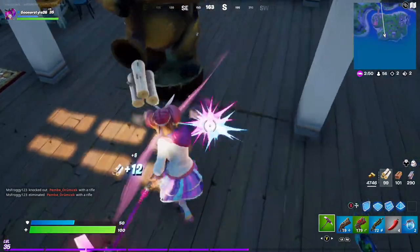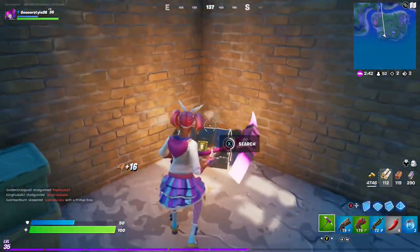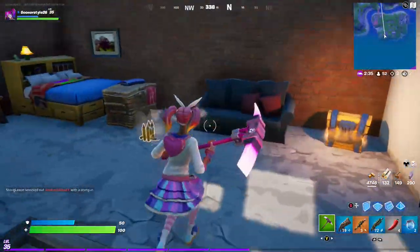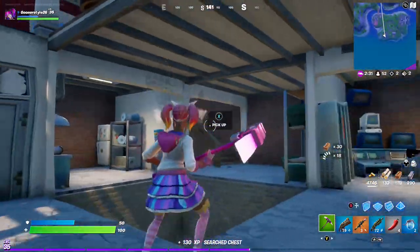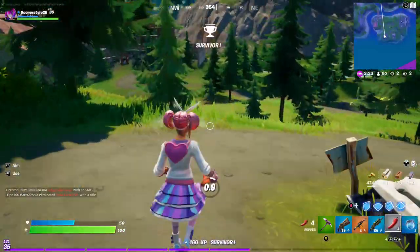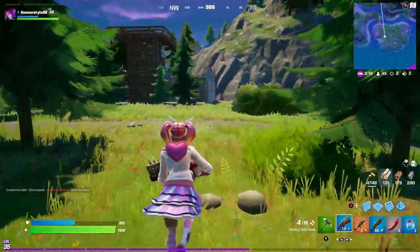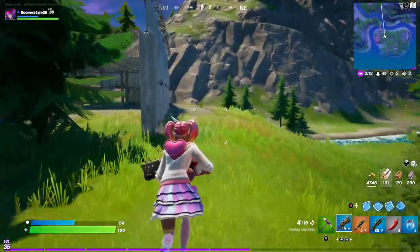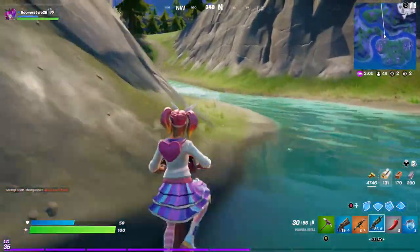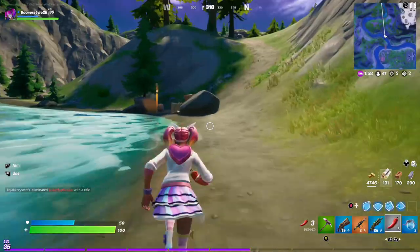Straight in here, go through the floor. Go through the floor again. Special chest - oh look at that, a legendary rocket launcher! We'll have that. There's another chest there if you want it. The storm's coming but it's alright because we've got chilies. And there we go - look how quick that was! You've got a nice primal shotgun, the legendary rocket launcher, a rare primal assault rifle, med shield potions, and more chilies. Use the current of the river with the chilies to come down here and it's so quick.